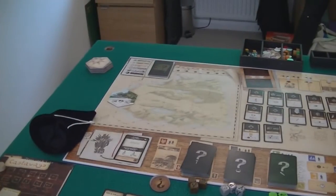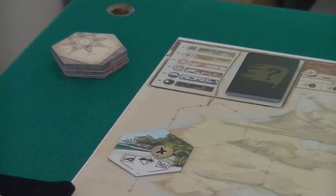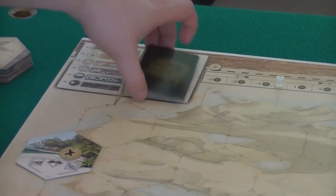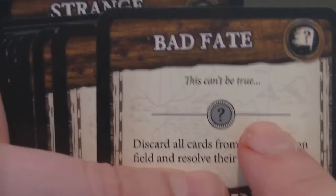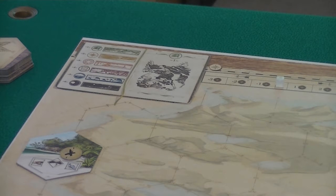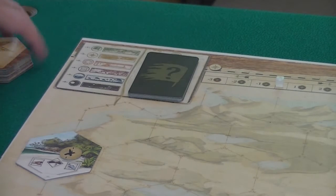Over here we have the map. You can see there is our beach tile where we've begun our exploration — we've washed up there, so we put a little X to represent where we are. I've already built the event deck. The event deck comprises two types of cards: the book symbol and the question mark symbol. We look at the length of the game — first game is 12 turns — so we take half the book cards and half the event cards; the rest we are not going to use.